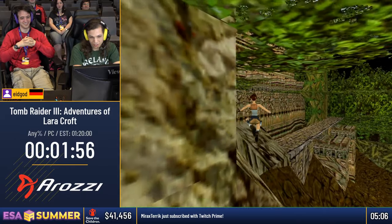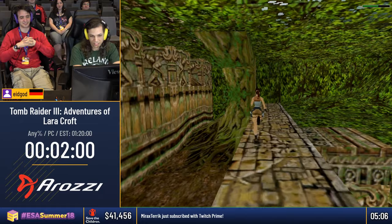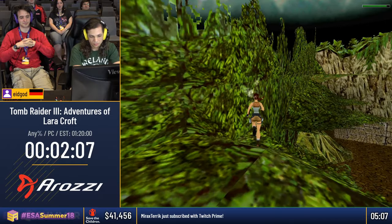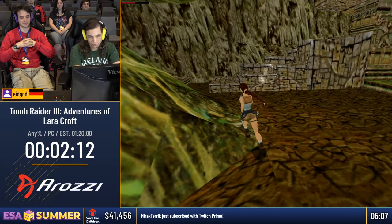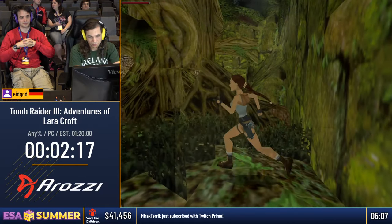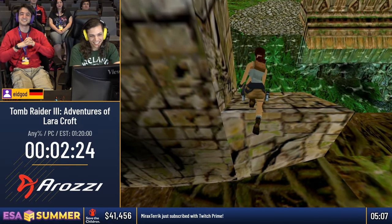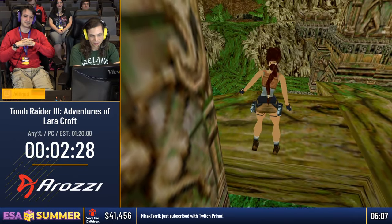These rocks are very dangerous. They're actually one of the preferred death traps in the first couple of Tomb Raider games — they have them pretty much everywhere. It's kind of funny because they don't actually insta-kill you if you're walking or moving in general, but if you're kind of standing still they instantly kill you, and that's kind of what happened there.